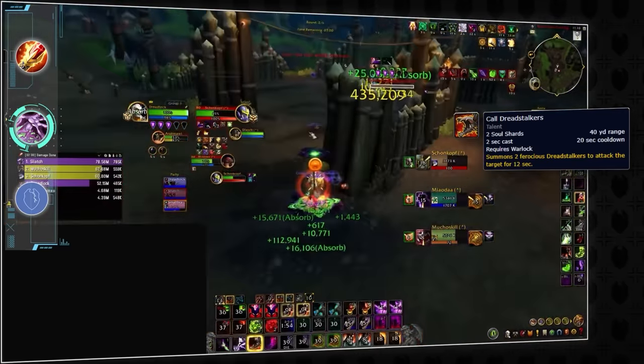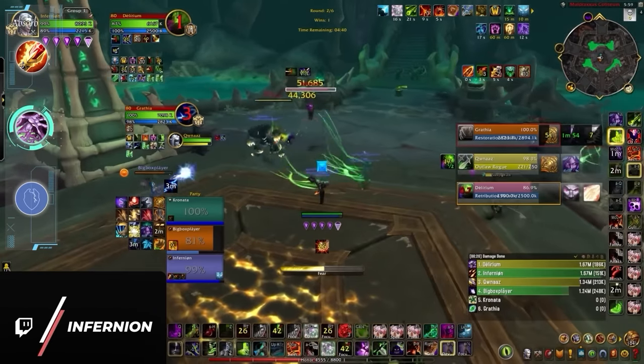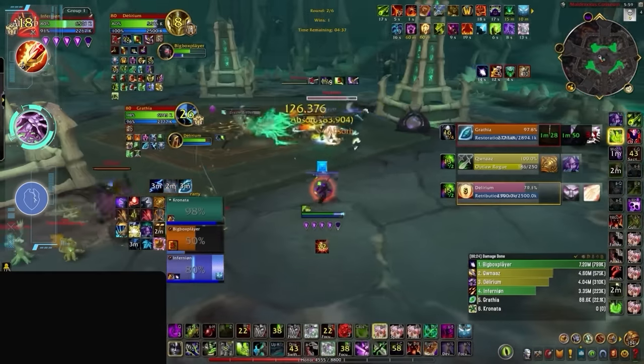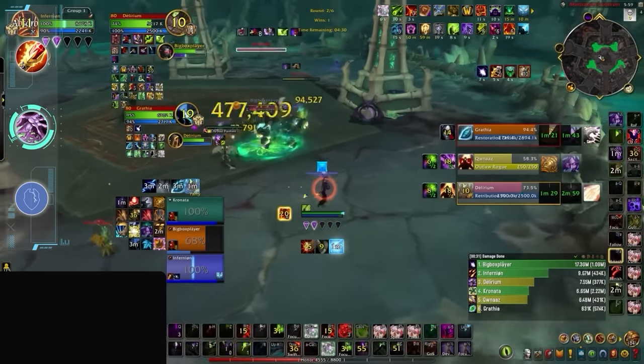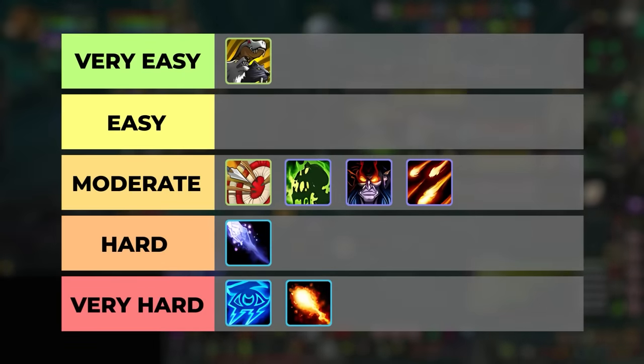That leaves Destruction as our last Warlock spec, who also got a few key buffs in the early expansion, increasing its kill potential. Destro was already the easiest Warlock spec mechanically, as nearly all of its damage comes from instant casts. It's basically an Elemental Shaman at this point. Overall, all three Warlock specs are in a good spot, despite having unique challenges. Affliction, Demo, and Destro will all go in the medium difficulty tier.